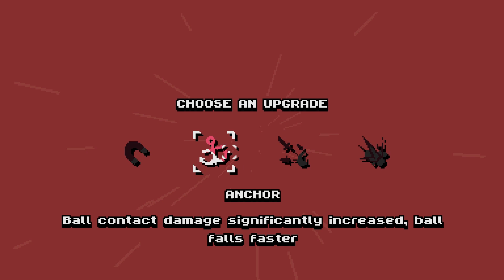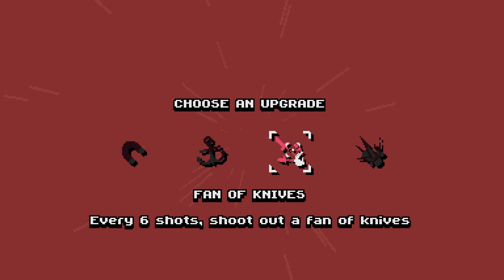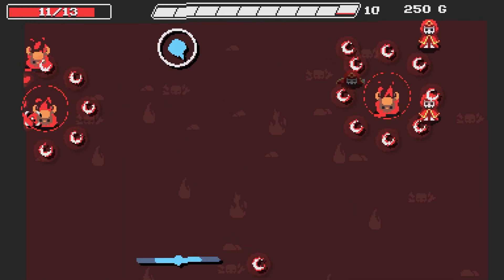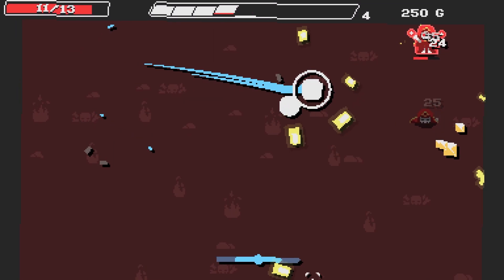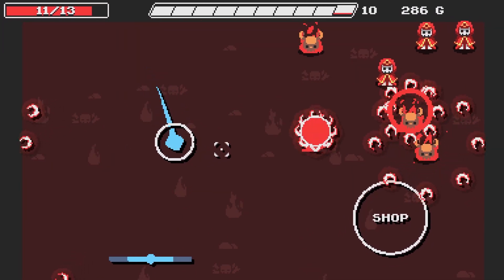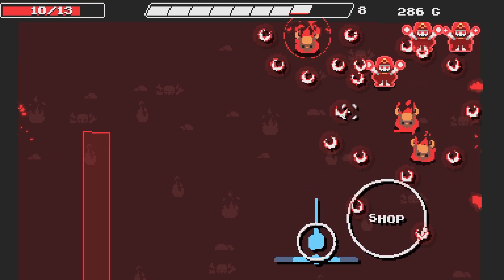Achievement unlocked: Diver. Anchor: ball contact damage significantly increased, ball falls faster — that's a no from me. I'm gonna go fan of knives: every six shots fire a fan of knives. Whoa, look at this level — there are geysers at the bottom of the map! There's a shop, but I haven't got a lot of gold. I got scared of the geyser!